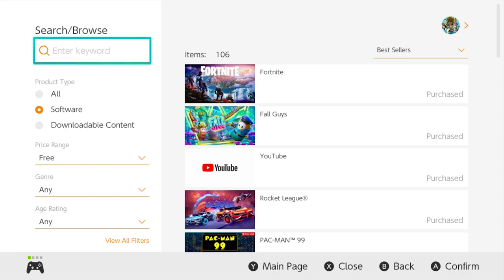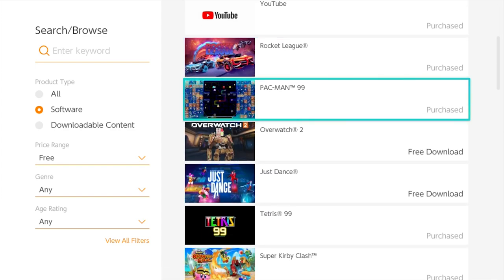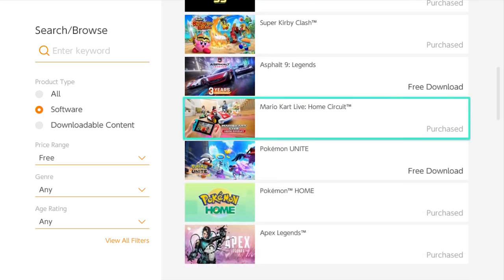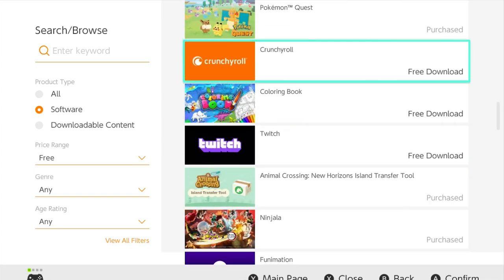We have 106 free games here and there's a lot of good stuff. Fortnite's obviously one of those popular games, Fall Guys, Rocket League, Pac-Man 99, Overwatch 2, Just Dance, Tetris 99, Super Kirby Clash — that's really fun — and more. There's a whole lot of good games, but with over 100 of them it might be hard to find exactly what you want.